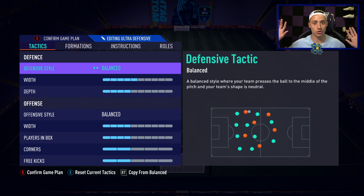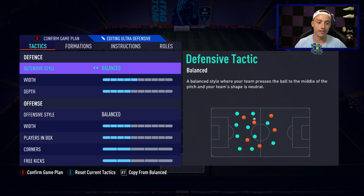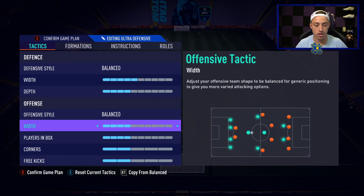Starting off with the five back — I'm holding my hands up here, it's not an ideal situation. We want to have fun, but this is about winning as many games as possible. I'm not going to touch on the five back as much as the other formations because we've all seen it all year long. I like to keep the tactics very balanced on this — you could lower the depth if you really wanted to camp on the edge of your box, but I don't like being too pinned back.